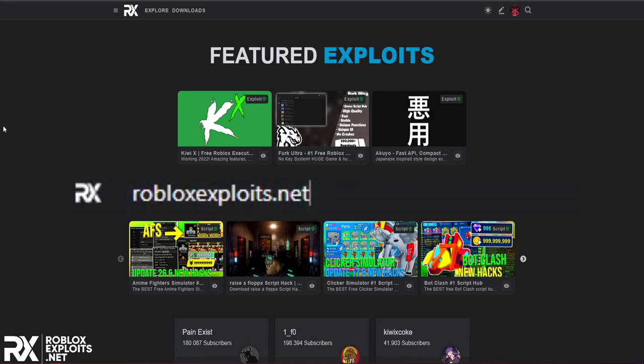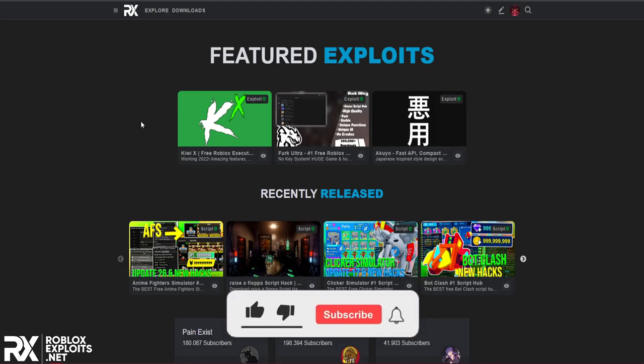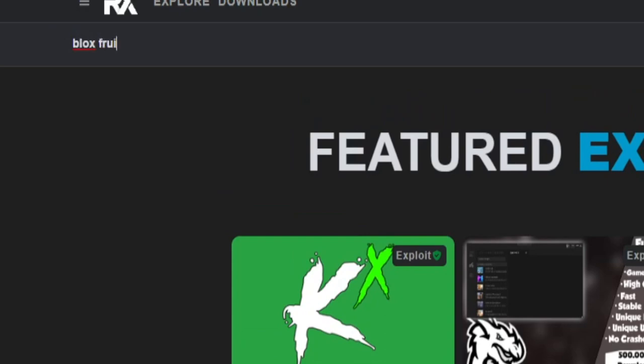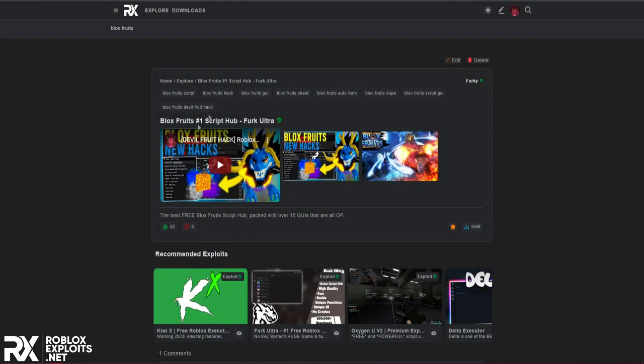On the front page you'll see two ways to get the script. The first way is downloading Furc Ultra - it has the Blox Fruits script built in, right up here. You can find Furc Ultra in the middle to download it. But if you only need the script, go to the search bar, type in Blox Fruits, and you'll see the GUI in the search results. Just click View.